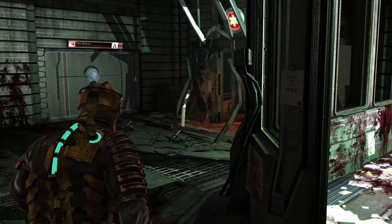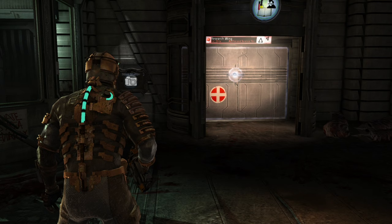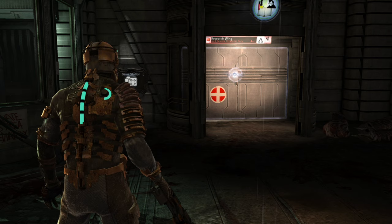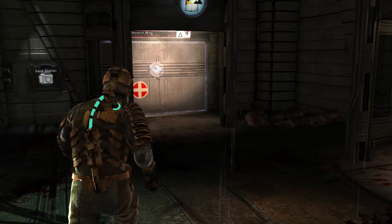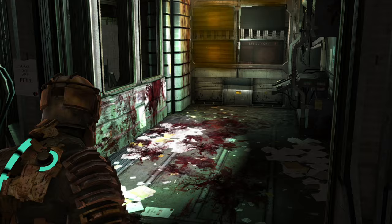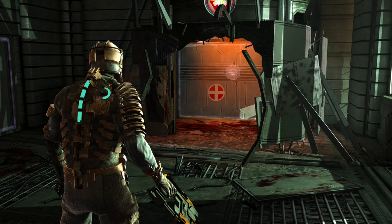Welcome back to the channel. Where we left off, we just used the thermites to blow open this little barricade so we can go into the Ishimura clinic. Hope you guys enjoyed the first part of my Dead Space playthrough - there was so much support on it, we were at like 200 something likes, which is pretty impressive. Let's keep this going. If you haven't already left a like, make sure you do so. All the support is needed, especially on an older game like this, really trying to branch out and do more things on my channel.